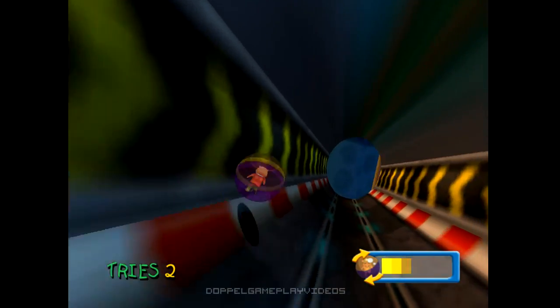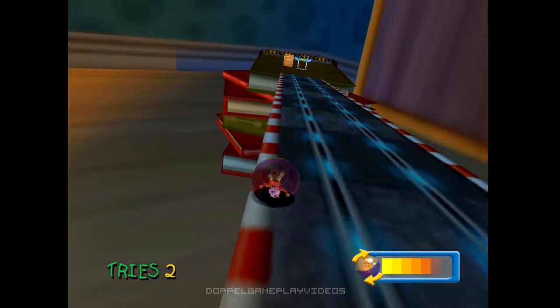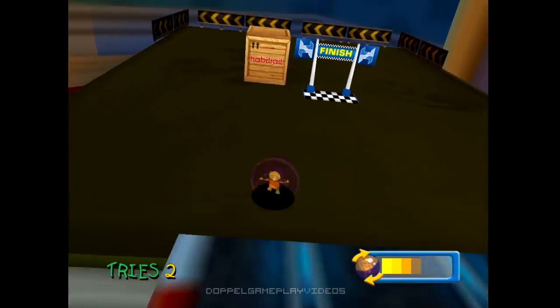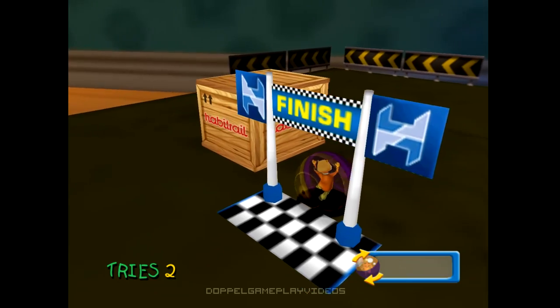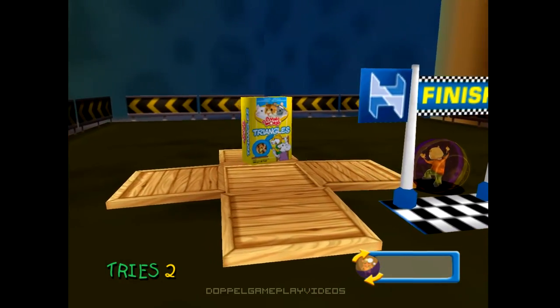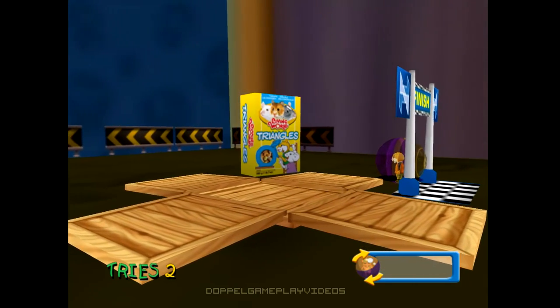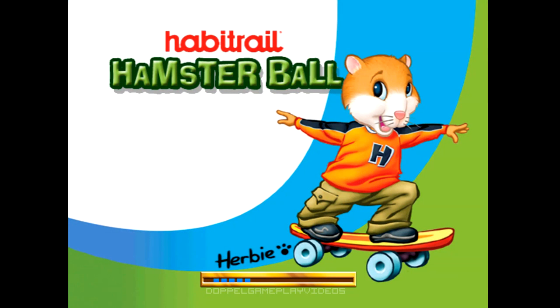It looks like there's a loop in here — ah, a tunnel. The finish line is approaching. Don't eat too many triangles, your pet will get fat. It's also weird that they made them anthropomorphic — yeah, human-shaped hamsters.